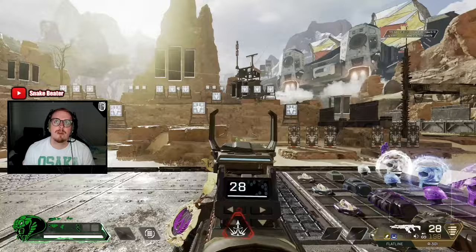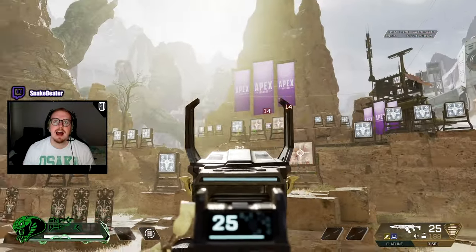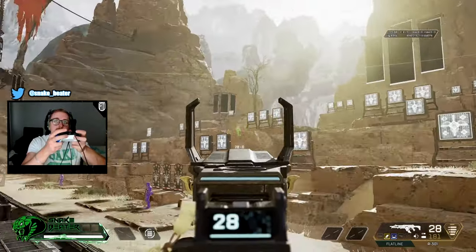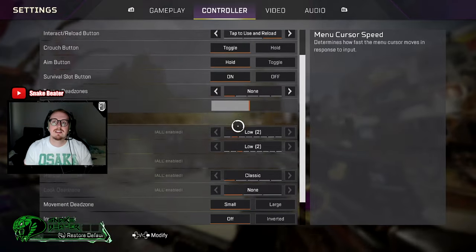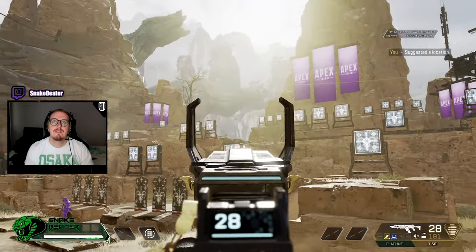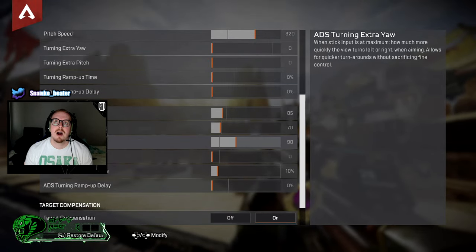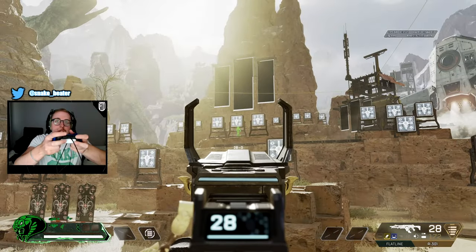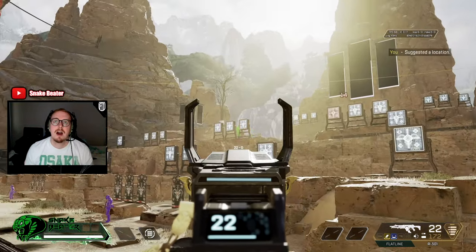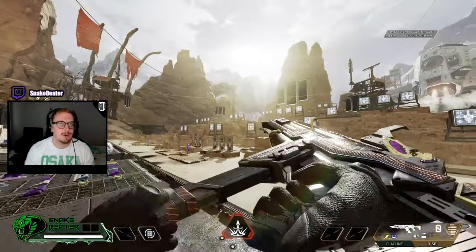ADS extra yaw and ADS extra pitch are what happens when the analog stick hits full extension while ADS. I have both at 100 because my base ADS sense feels great without full extension, but when I need to swing from one target to another I can get there so much quicker. As soon as I release full extension, I'm back in control. It's nice and smooth.